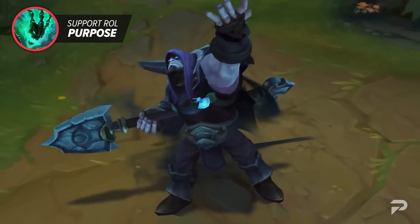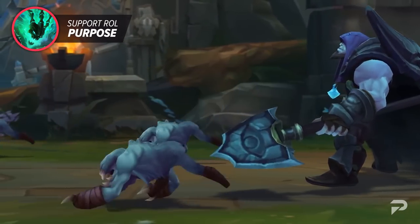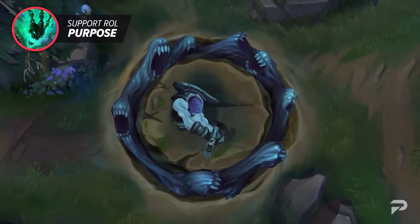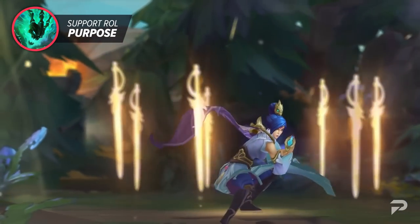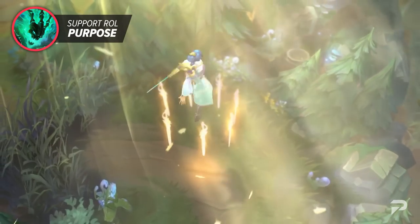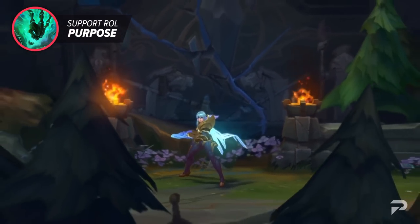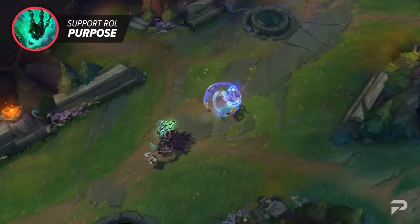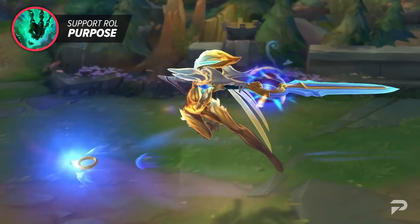If you're a top laner, you're likely looking to create pressure for your allies. This pressure can be provided by being a frontline tank that can CC the enemy and soak damage for your allies. You can also generate pressure by being a split-pushing menace that looks to take multiple towers at a time if left alone for too long. There are even some top laners that generate pressure by diving into the backline with their high mobility, damage, and survivability. Regardless of if you're looking to play Ornn, Fiora, or Riven, your primary and overall goal remains the same.